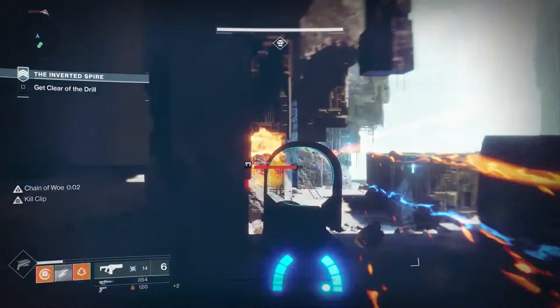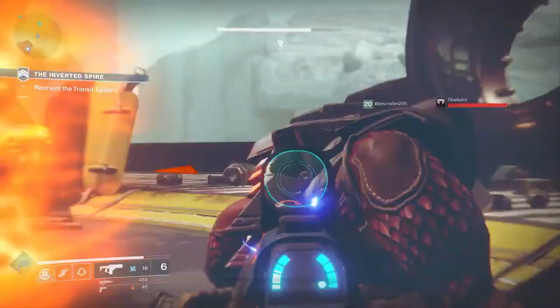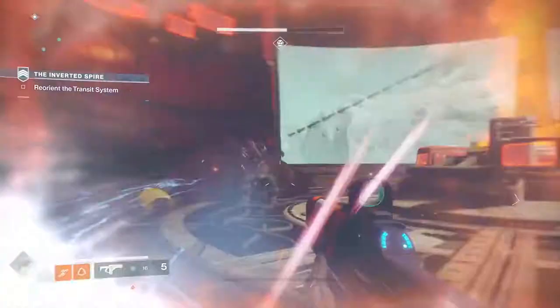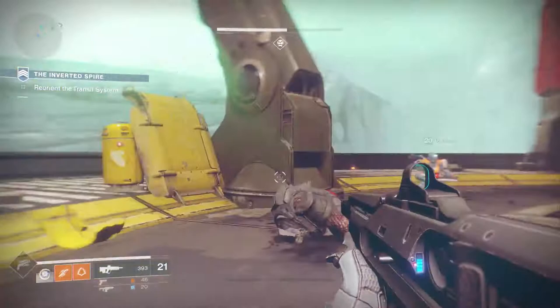And then you have the Gladiators, and they have these two melee blades. They'll come in viciously at you and attack you at short range, but they have a lot of health. They're not like the Thrall that you can just pop off really easily. You need to get your shotgun out, or jump up to high cover to get away, because if they close the distance, they're going to take you down.